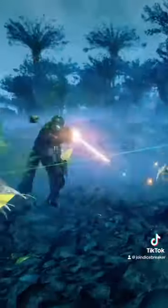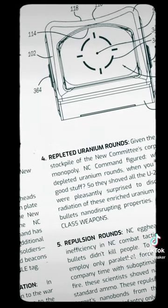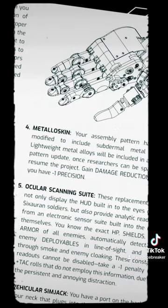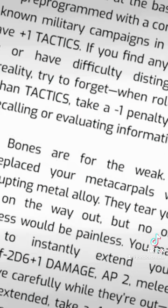You get plenty of wild armaments and augments to play with, from a computer in your brain that's like Wikipedia for battle tactics, to metal skin that might deflect a bullet or two. There's also these Wolverine-like knuckle blades, which I love for the description: BONES ARE FOR THE WEAK.